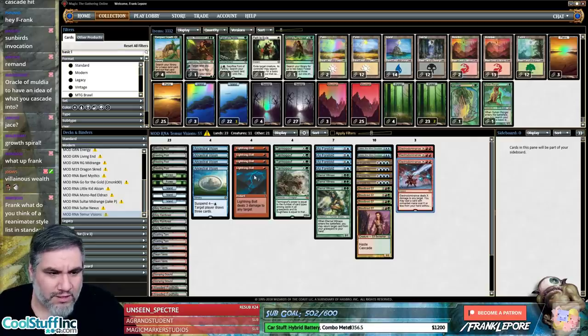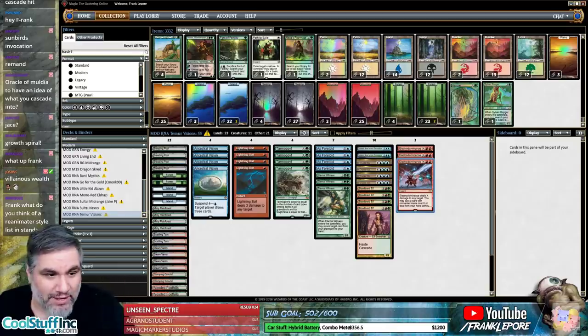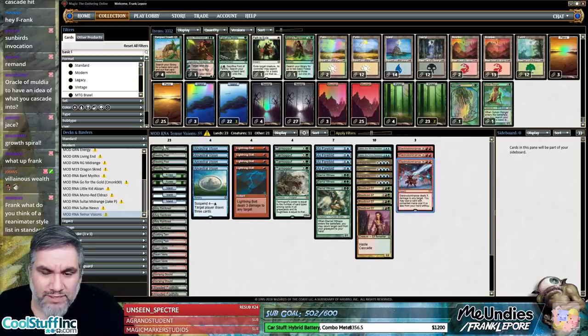What do you think of reanimator-style decks in Standard? When that's proposed, ask two questions: what are we reanimating, and what spells do we have to reanimate? As far as blue we have nineteen sources — that's good. Green we have about sixteen — okay, that seems good.